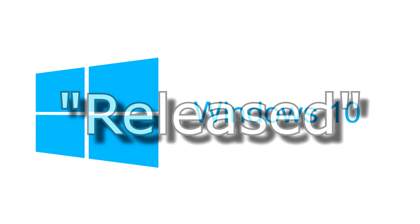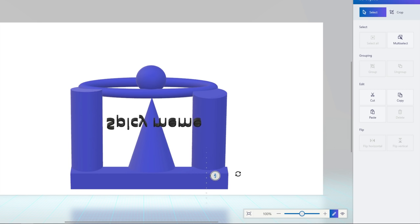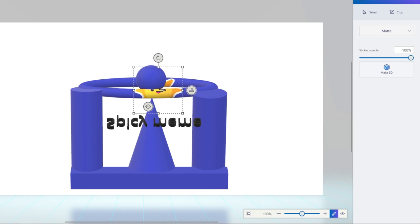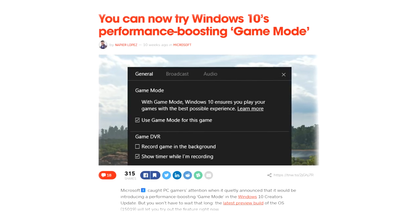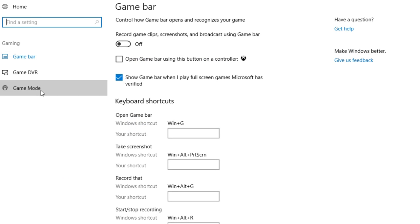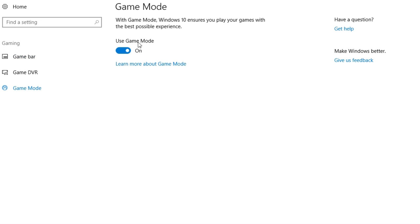On April 11th, the Creators Update for Windows 10 was released for everyone — kind of. Many new things were introduced, such as Paint 3D, which is a pretty fun way to pass some time. For Counter-Strike though, the most potentially exciting thing is Game Mode, a setting you can turn on through the settings that will pour more system resources into the games you play.